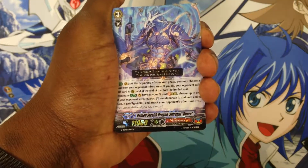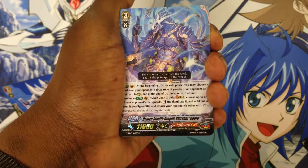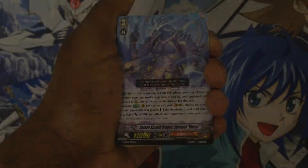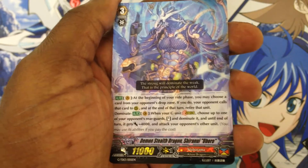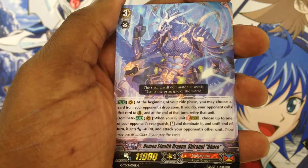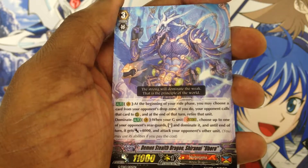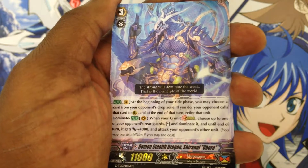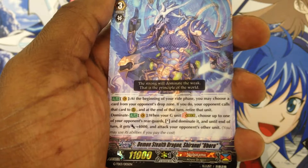The feature unit in this deck is Demon Staff Dragon Shinumi Oboro. He is a very powerful card. His first ability is: at the beginning of your drive phase, you may choose a card from your opponent's drop zone. If you do, your opponent calls that card to a rear-guard circle, and at the end of that turn, retire that unit.